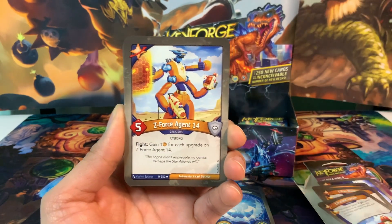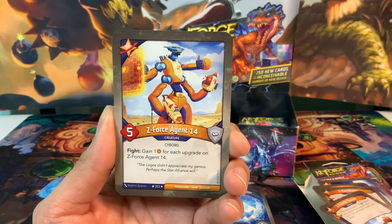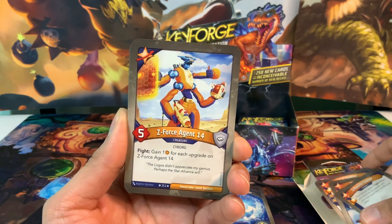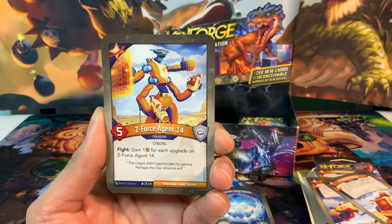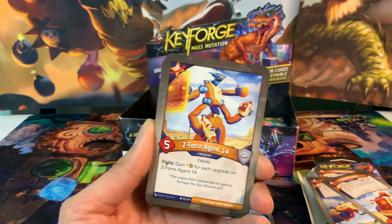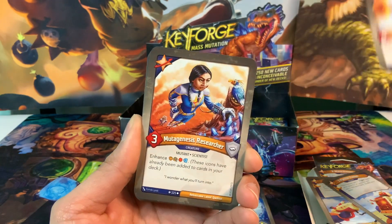If we get a Transporter Platform artifact in this deck, we can really pop off. This could be incredible. Here he is - Z-Force Agent 14. Look how awesome he looks. 5 power creature with fight: gain 1 Amber for each upgrade on Z-Force Agent 14. And we've got 3 upgrades. So we put those 3 on him and then fight with him - he gets 3 Amber at least if we have that combo all together. That's kind of incredible. This guy is awesome.